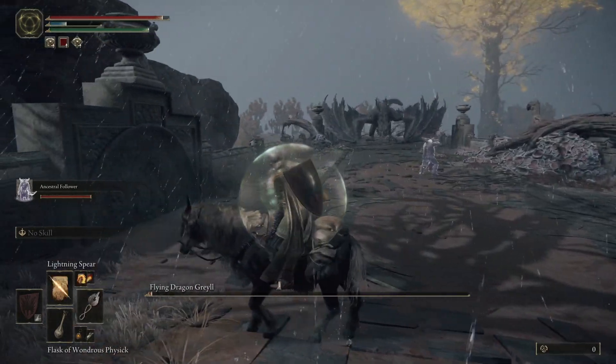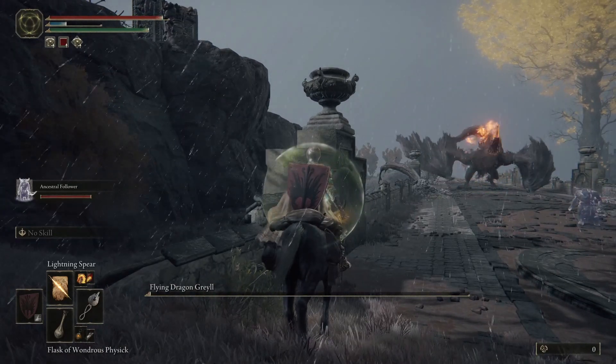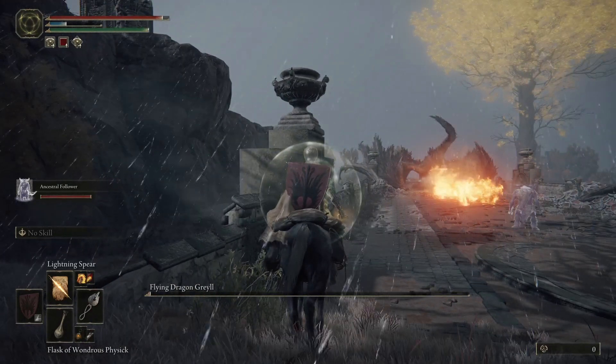You can also run in and try to hit him yourself, but only run in after he's done his flame attack. Once he's done his flame, there's a small open window — go in on your horse, Leroy Jenkins him, then run back.